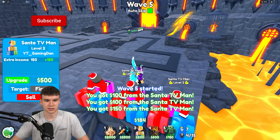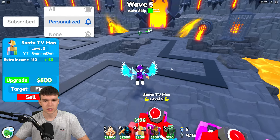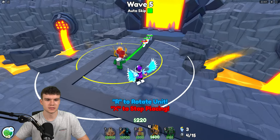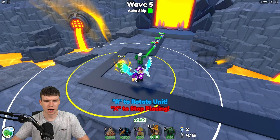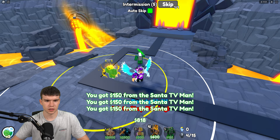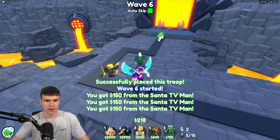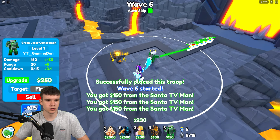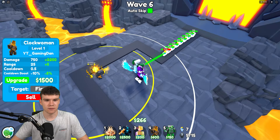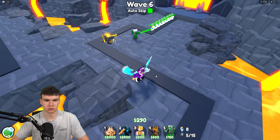34,000 damage per second is still decent, and on top of that if it's boosting the cooldowns of other units, that's just pretty good overall. As you can see, this is now getting a cooldown boost from this unit — inside that yellow circle every single unit gets a cooldown boost, which is quite nice.